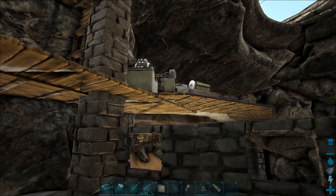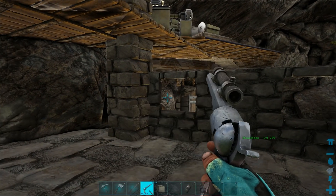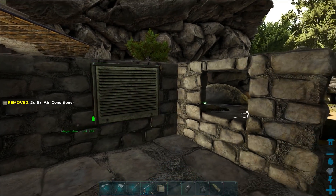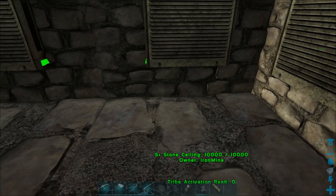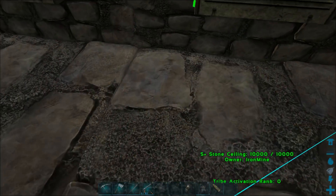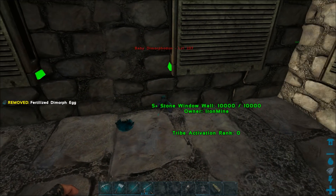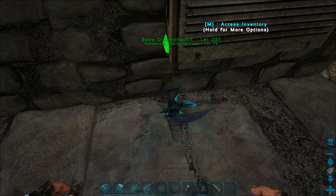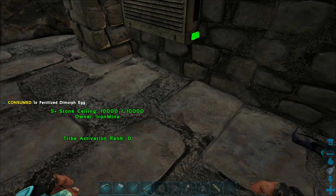I'm hoping that these three air conditioners will reach from the generator. And they are powered — okay cool! So now if we drop these eggs we should be good. Let's drop this one — oh that was quick! Imprint!